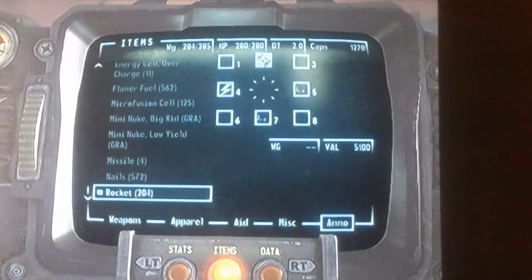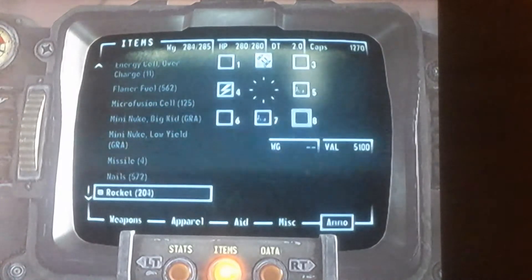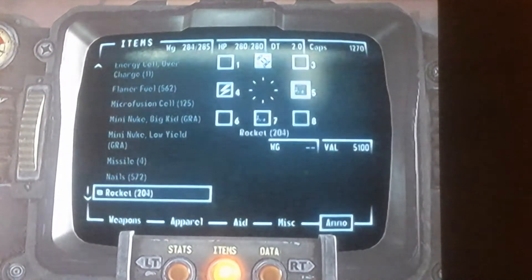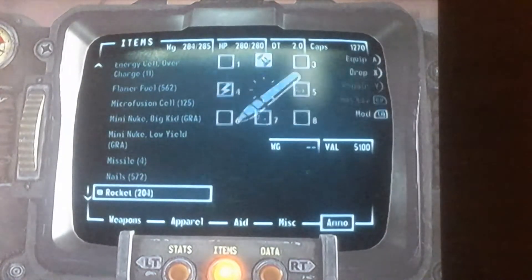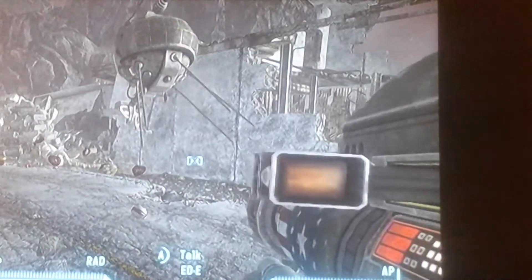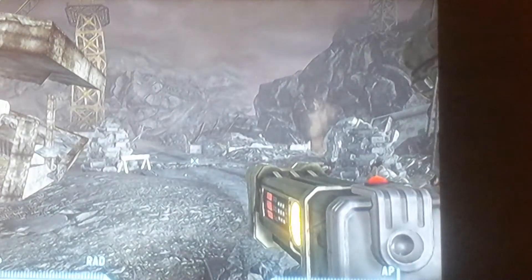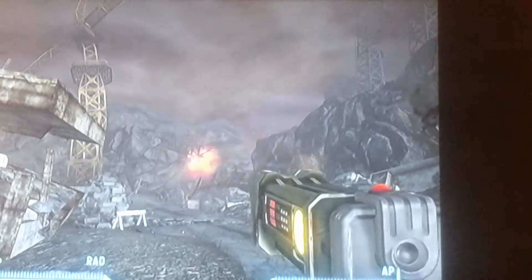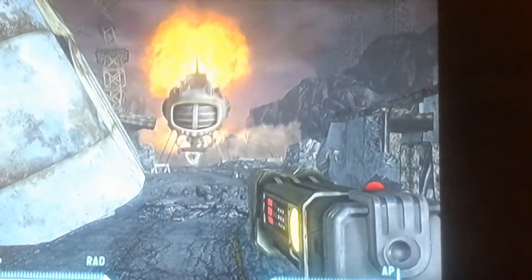On my other guy — this is my new guy — I have incinerator rockets and stuff. I found out you can use rockets and mini-nukes, but you can't have it on the diagonal or else it won't work. I fast-equipped it — laser detonator, right? I hit right for the rockets, shoot rockets. If I head down for the Big Kid, mini-nukes. So it's a cool glitch I found and you'll have unlimited of them.